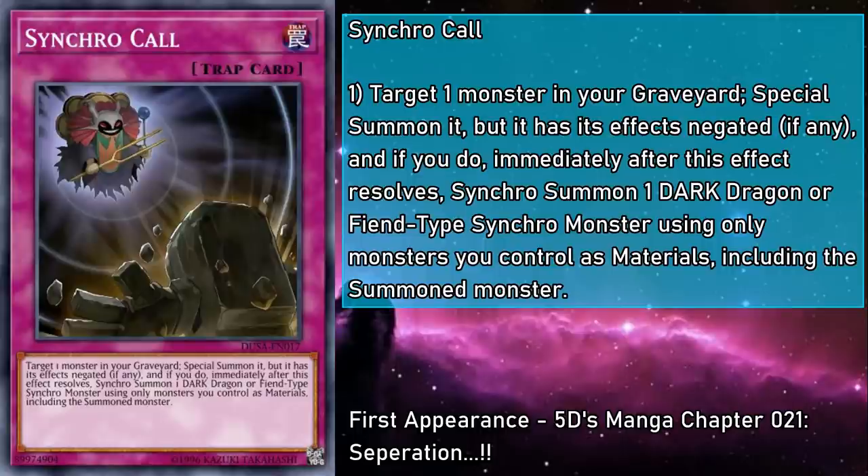Synchro Call is a normal trap card that targets a monster in your grave and special summons it with its effects negated, then immediately after this effect resolves, Synchro summon a Dark Dragon or Fiend-type Synchro monster using only monsters you control as material, including the summoned monster. Despite needing more setup than either King's Consonance or Synchro, Synchro Call is the best card out of this entire trap card Synchro summoning series. You can summon any monster, tuner or otherwise, as long as it complements another monster on the field. While the summoned monster's effects are negated, if the summoned monster has an effect that triggers when used as Synchro material or sent to the grave, you'll get all the benefits from that. And while you can only make Dark Dragon and Fiend Synchros, that pool isn't exactly wanting for choices.